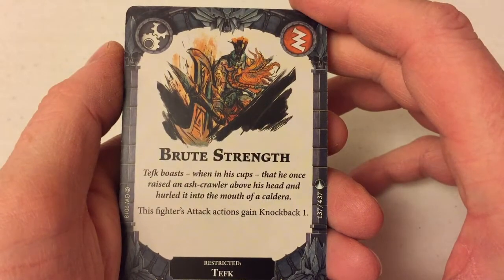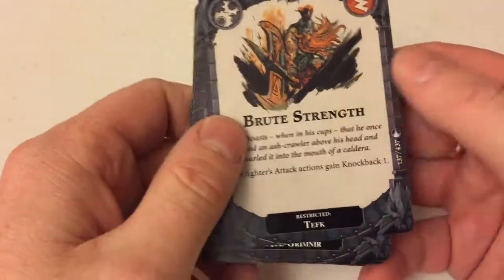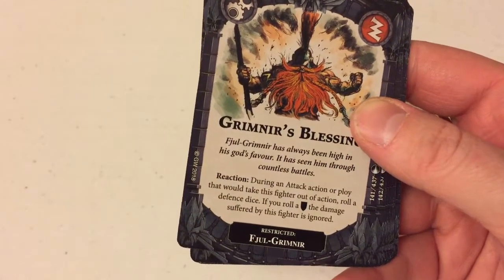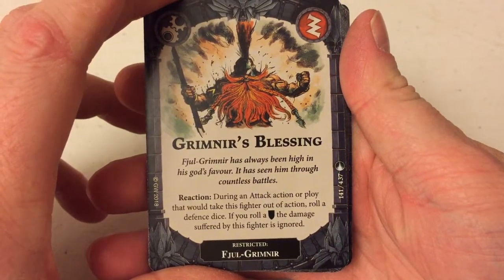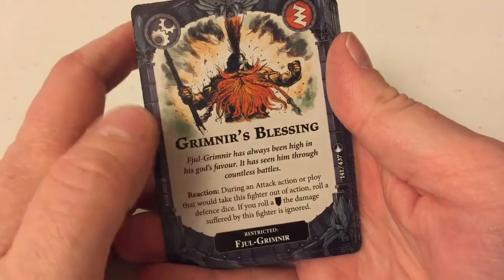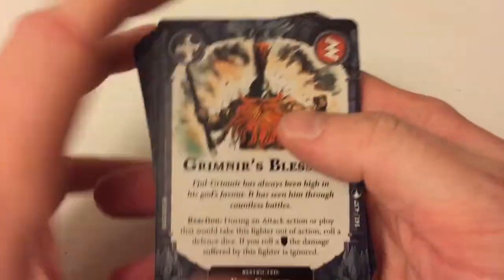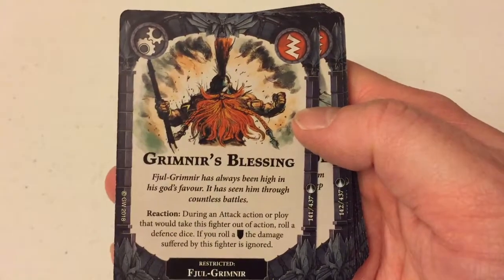Brute Strength — this fighter's attack action gains Knockback One. This is restricted to Tefk, which means only Tefk can use it. Reaction: during an attack action or ploy that would take this fighter out of action, while the defence dice — if you roll a shield, the damage suffered by this fighter is ignored. That's massive because it's completely ignoring the damage, but obviously you have to roll that shield to get it. This is restricted to Fudgy, the leader of the pack. That's something that's going to keep him well and truly in the fight.